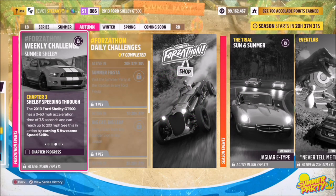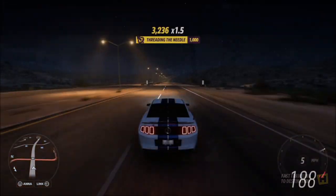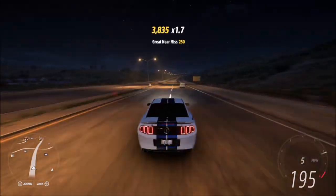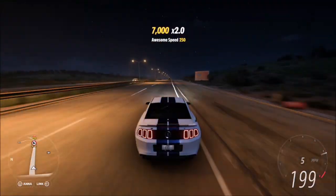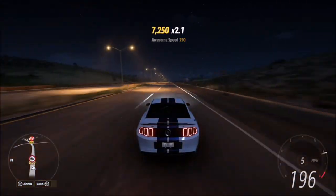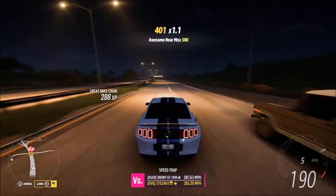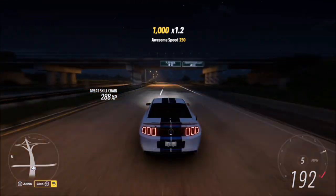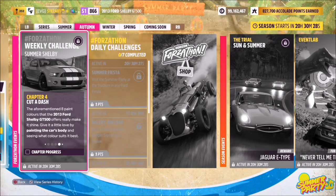The next challenge wants you to earn five awesome speed skills. An awesome speed skill is achieved between about 165 and 200 mph, and the best place to do this is the highway. You can also earn ultimate speed skills — anything above 200 mph — and those will still count towards the awesome speed skill challenge. Or you can just sit at just under 200 mph and rack up the awesome speed skills, as you can see I'm doing here. It's super easy and takes about 30 seconds to a minute.